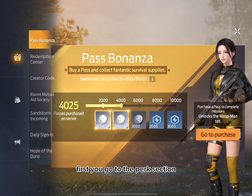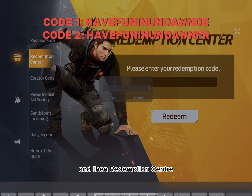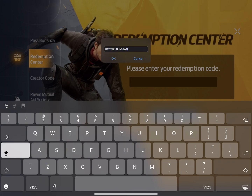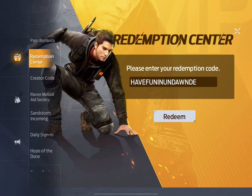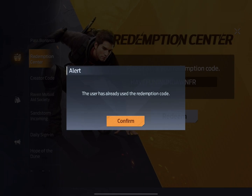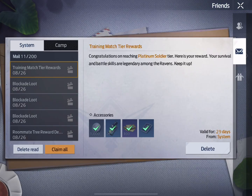First, you go to the perks section and then redemption center. Now enter the codes shown on the screen. Once you do this, the rewards can be claimed from the mail and here is what they look like.